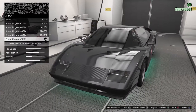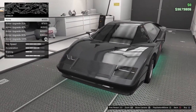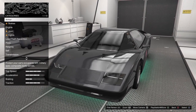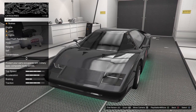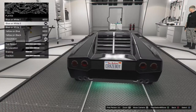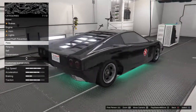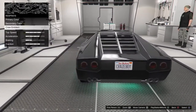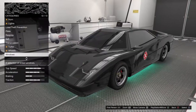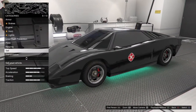So once the game loads, you can see you can fit it with armor. The armor on this one actually has a purpose — the more armor you have on this car, the more missiles it can take, unlike other cars where it doesn't work like that. You can put your plates on the vehicle, respray it whatever color you want, and add bulletproof tires, but what you really want to see are the weapons.